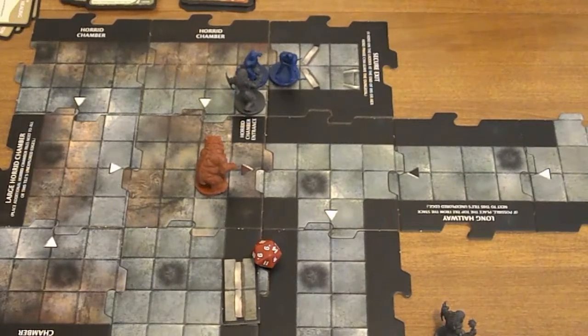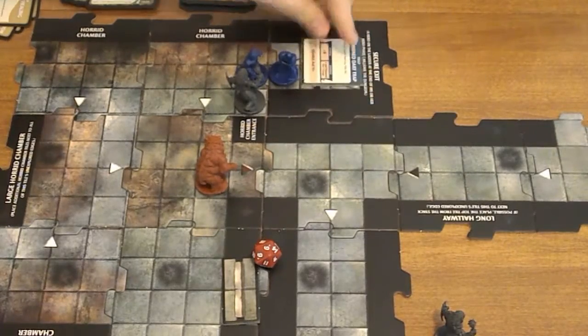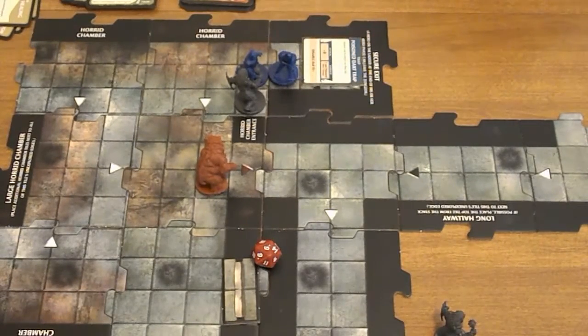Encounter card: Poison Dart Trap on the final place — that's not good. Attack each hero on this tile: 8 and 8 is 16, that's enough to do 2 and poison. So that happened. It is now Heskin's turn — he is going to use Spectral Ram and try to attack the Orc Smasher. That's going to be enough to do 3 damage and kill it.